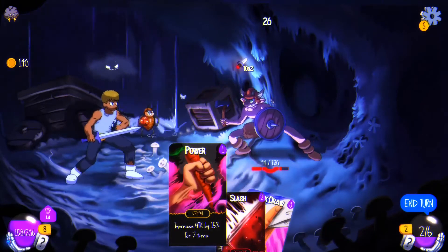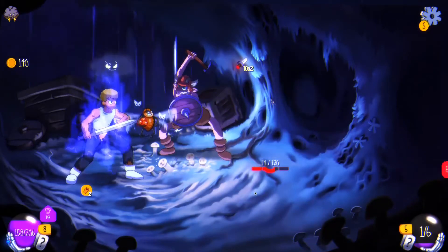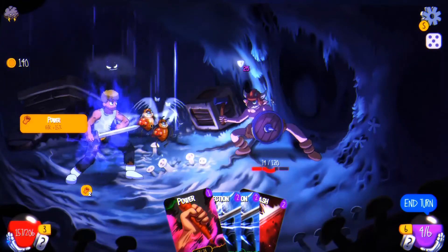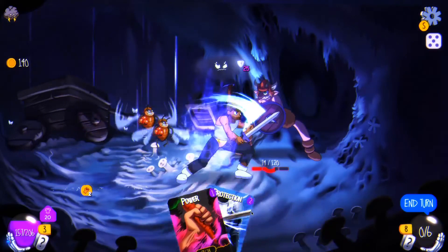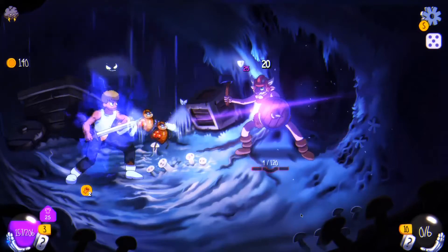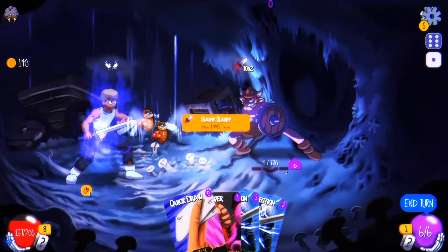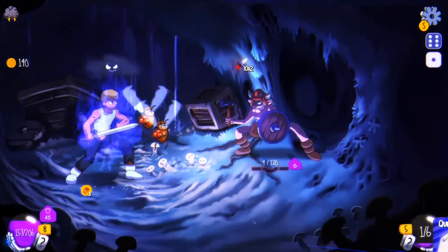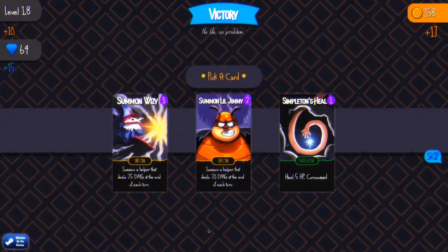I'm going to keep hitting, get some extra power, and then end my turn. I stopped most of that. I have two Lil Jimmys now. I get to have so many Lil Jimmys! Each Lil Jimmy should get in an attack. Easy slash. He's got absorbed now, and I will use protect twice. Lil Jimmy took him out! I didn't even realize Lil Jimmy could do that.